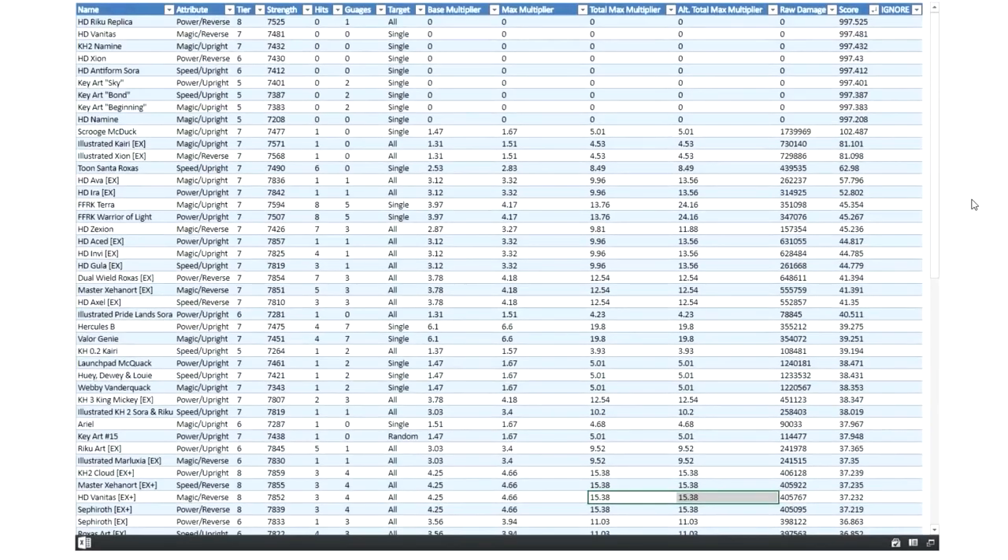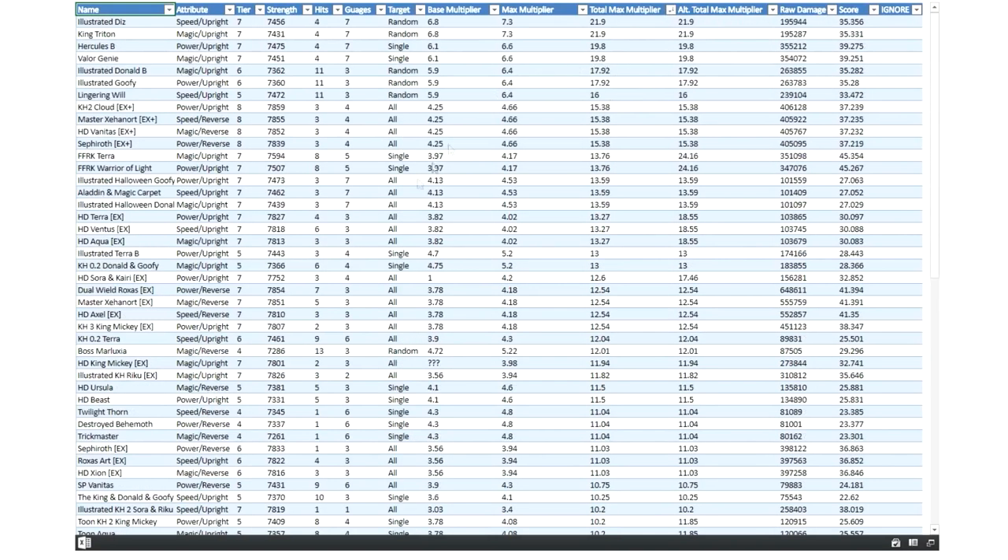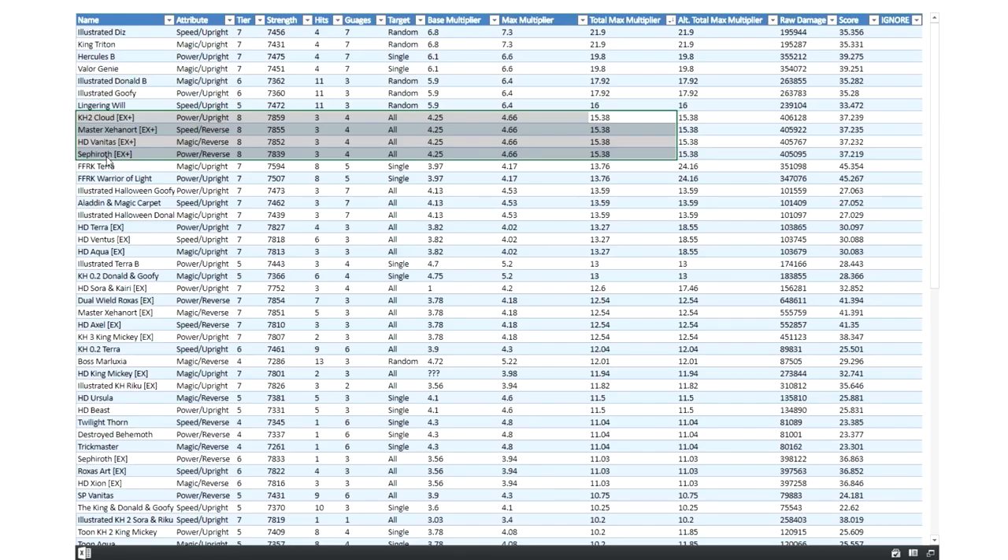He has a score of 37.232, which is around the score of a decent tier 7 metal — for a tier 8 metal that's a little questionable. But what really makes this metal valuable aside from its debuffs is its multiplier of 15.38. That's a large portion of where its value is coming from, especially since you can only use him efficiently when you have Illustrated Kairi or Shion EX. If we organize all metals by total max multiplier, he pops up really close to the top of the entire list.